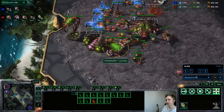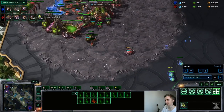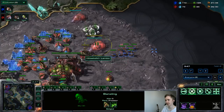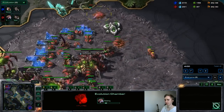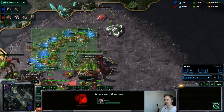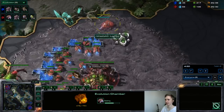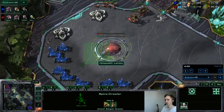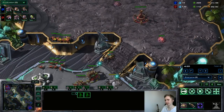I make a second queen and as soon as I have banelings and two queens, if he kills this hatchery I just retake it. We're ahead in drones the whole time. I would start one of the evo chamber upgrades — this was my first time trying this defense so I cancelled the evo a few times and lost mining time on those drones, but you can just let it finish since you're mining excess gas. Two queens and banelings are really enough to trade efficiently against ling-bane. The main point: take back your natural a bit earlier with banes and queens.